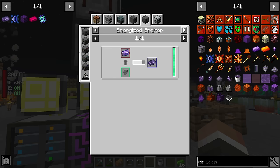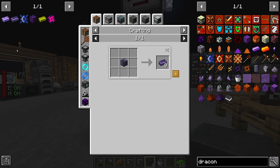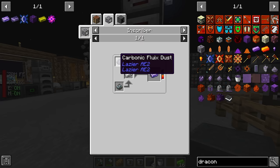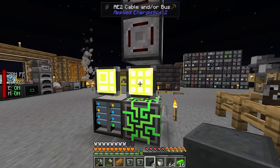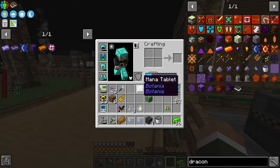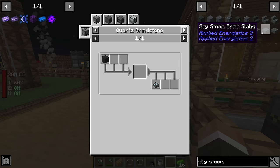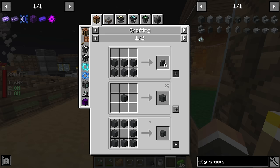To make fluix steel ingots we can use the energized smelter with a fluix plated iron ingot to get fluix plated steel. The fluix plated iron ingot is made in the inscriber using carbonic fluix dust, iron ingot, and skystone dust. We don't have skystone dust, but we have skystone blocks. For carbonic fluix dust, we need fluix dust, coal dust, and silicon — we're just missing coal dust, which we can get by crushing coal in our crushing factory.